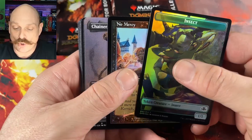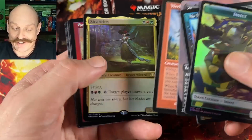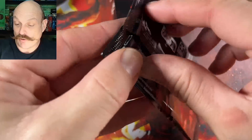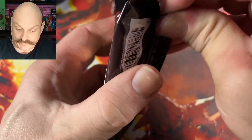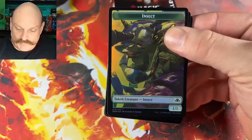Beautiful. Whoa. Chainer. Worldgorger. Worldgorger. The Bee Maker's okay after that. I don't mind the Bee Maker. She doesn't make bees in this set. No. That's bad. She doesn't even make bees. Original Legends printed. But No Mercy. Another Worldgorger.